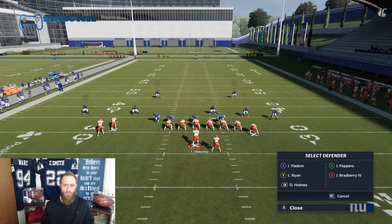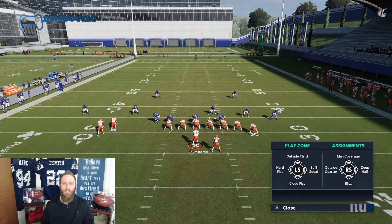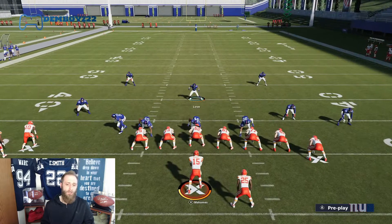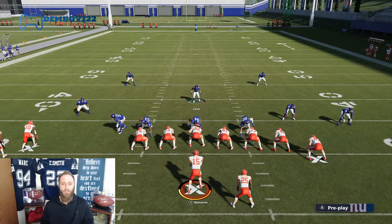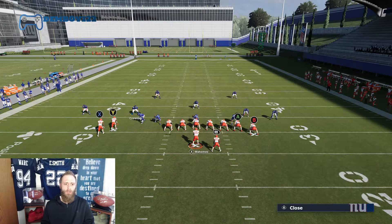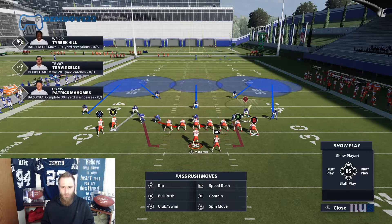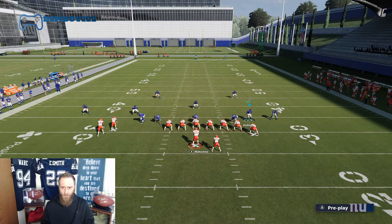What we'll do is take X and put him on an outside third, take B and put him on an outside third. You want to make sure you have a safety — if you're in rags, otherwise you're going to have a good play there. Then what I like to do is go ahead and man up whoever I might be worried about.